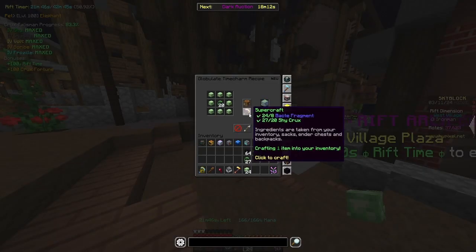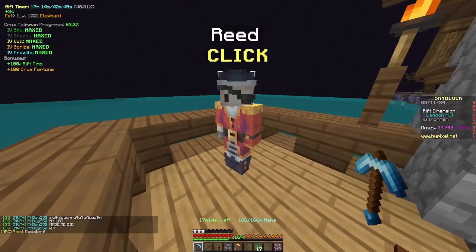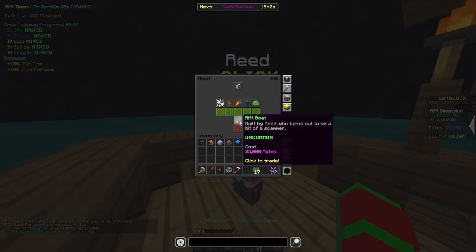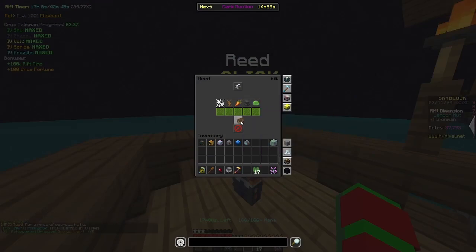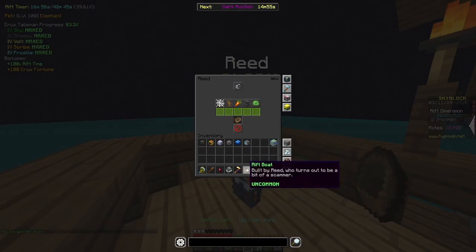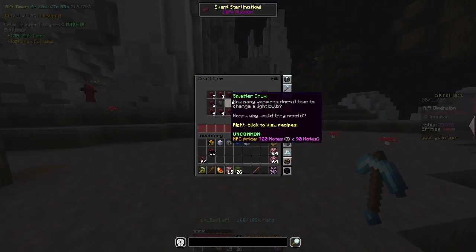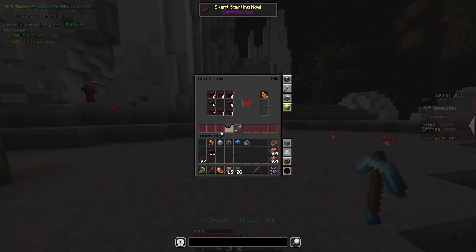The second to last area will be the Bacti fight. From this fight, you will be able to get Bacti Fragments. From this area, you will get the Globulate Time Charm, and also get scammed by Reed. 100 Skyblock XP later, we're able to enter the Vampire section, which is also the last section of the Rift.